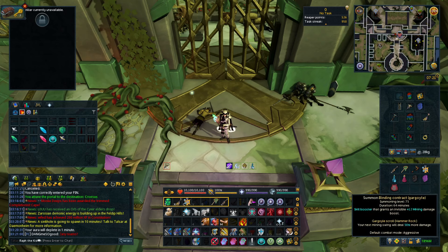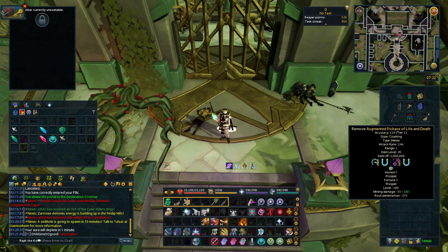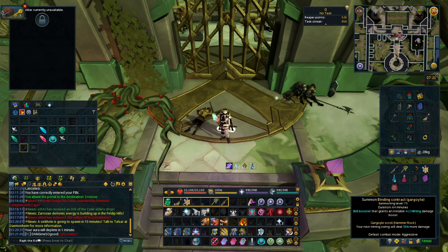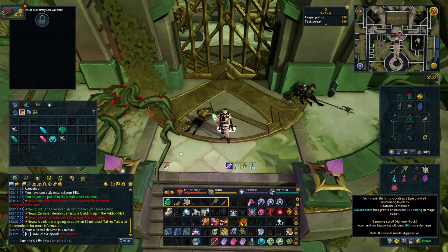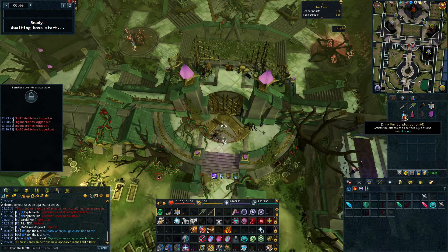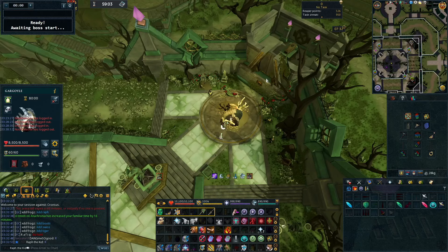You want to bring a gathering familiar that increases your level — just match it to whatever the main style you're using. I typically do mining, so I have a gargoyle. This doesn't super matter. If you want to use a Lava Titan or something instead, you totally can. You just want to bring something to help with your gathering. You could bring a Water Fiend, but I don't think it's necessary, especially because generally you have an excess of resources. I also have a Perfect Plus Potion — this is useful for woodcutting and fishing. I am using the Legendary Mining Aura. It does not matter whether or not you have this, it will slightly speed up your kill.